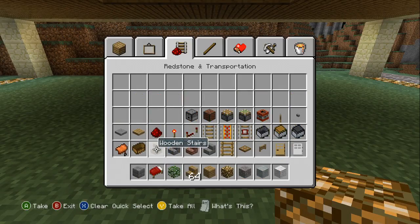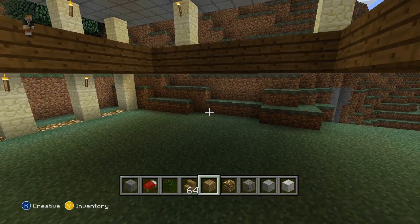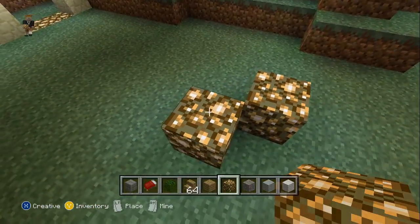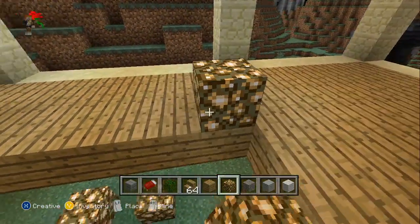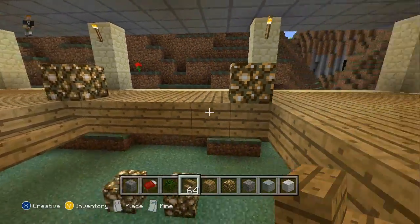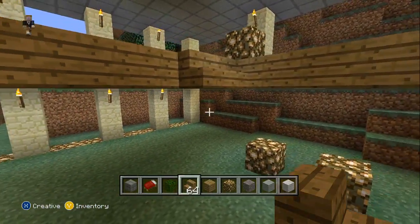Let's grab some wood stairs and we need some lights here, so let's add some lights. I'm thinking if we do something a little bit like this where we'll have two stairs.